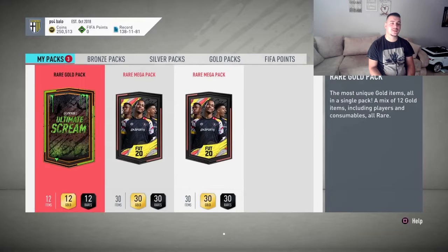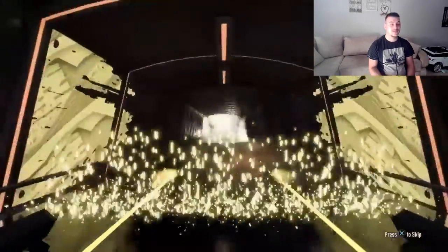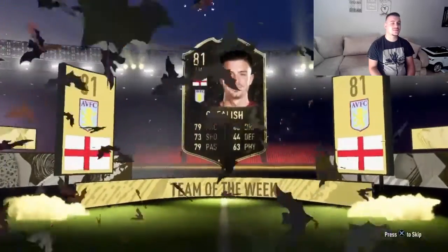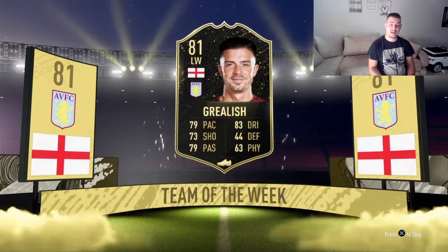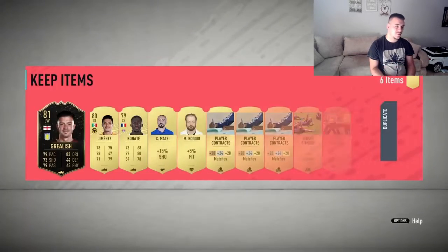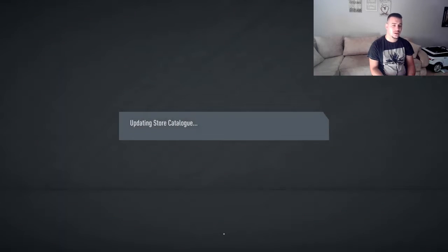There are going to be three packs — one rare gold pack and two rare mega packs. The first pack is going to be the rare gold pack. It's going to be England, left wing, Aston Villa — it's going to be the inform from Aston Villa. It's an okay pack to be honest. At least it's going to be worth some coins — at least a quick sell. Just an okay pack all around.